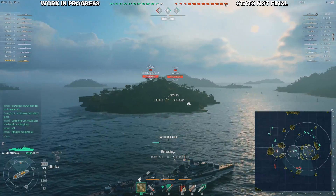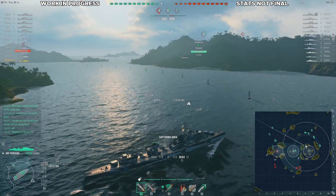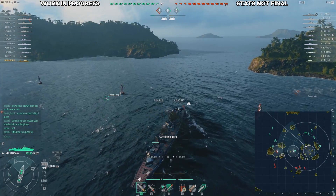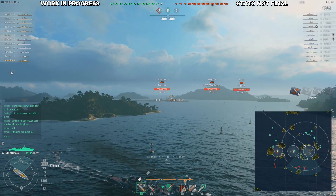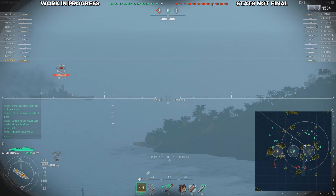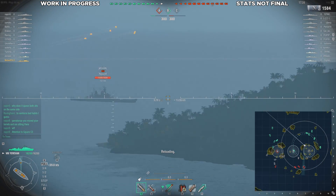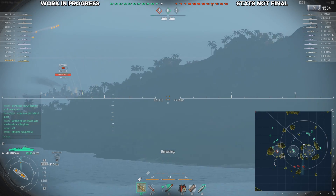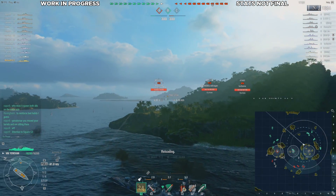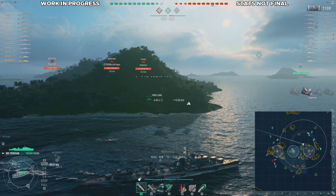The USS Black — what is it? It is a premium Tier 9 US Destroyer and it is going to be a reward ship for Rank 1. You need to reach Rank 1 at least five times across five different seasons. That's a pretty skilled player, and the Black is very strong — at least in the version I'm testing right now.